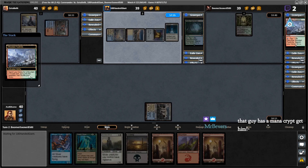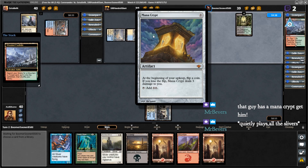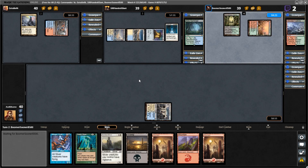The Mana Crypt is a thing, and I've noticed that if you say 'lose the flip, lose the flip, lose the flip,' they actually tend to lose the flip. Oh yeah, all the slivers — just throw them, just vomit slivers onto the battlefield, and then your opponents just vomit everywhere anyway.